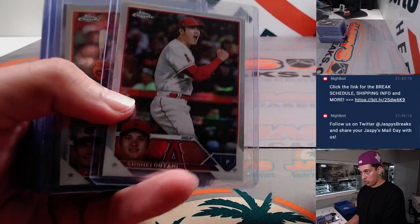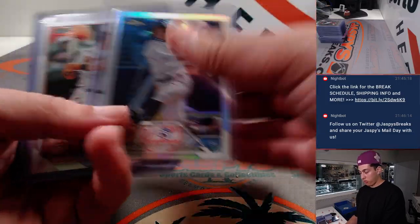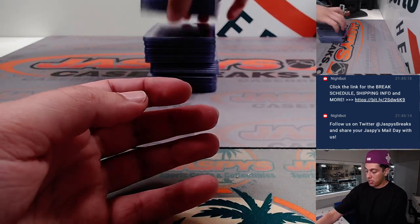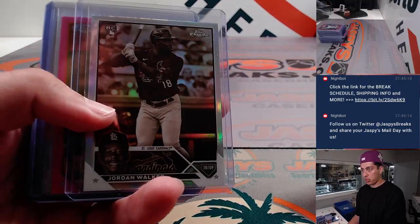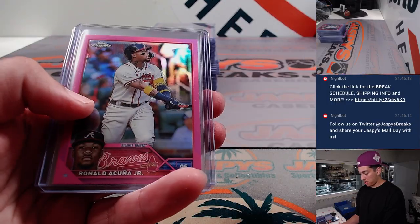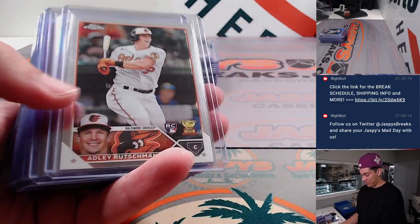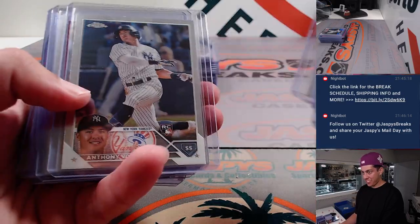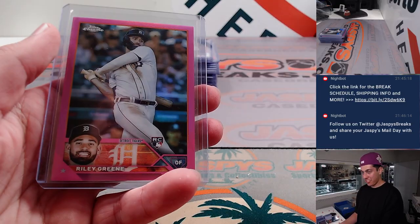Got a show refractor, Volpe's, Corbin's, Acuna's, a Volpe refractor, Adli, Adli pink, and Adli sepia — pretty nice. Corbin's kind of fly. Got a Jordan Walker sepia, a pink Gorman's sepia, Casas pink, Acuna sepia, Acuna steer pink, and Riley Green pink.